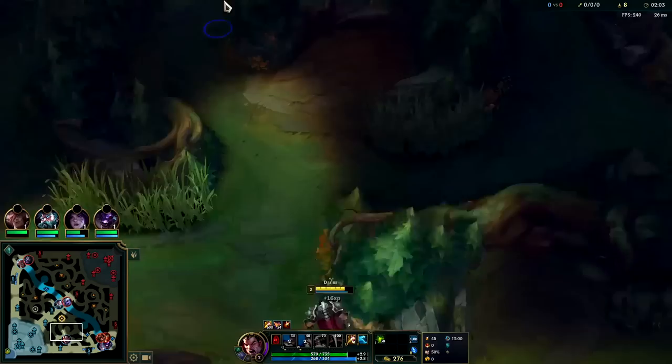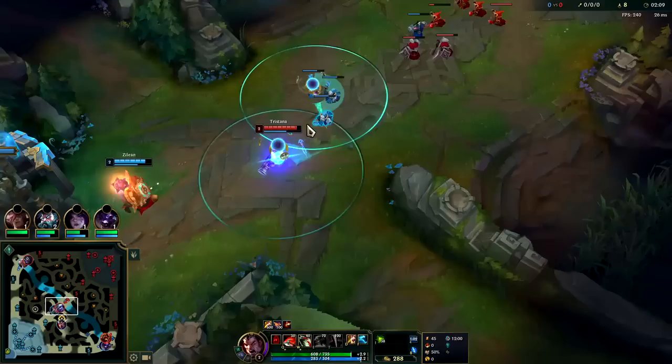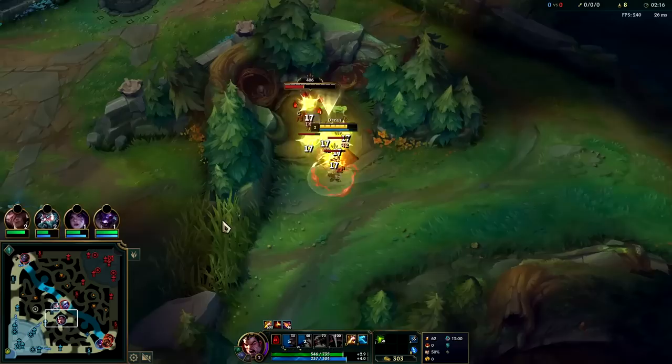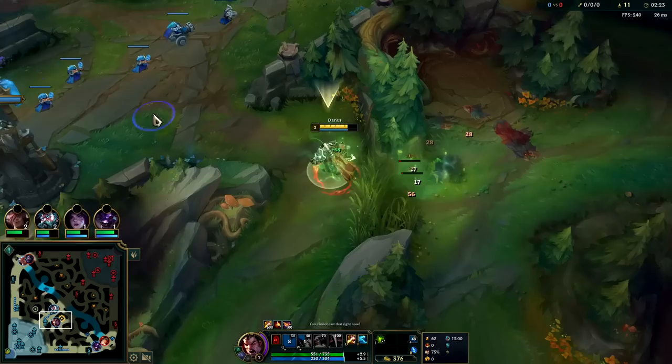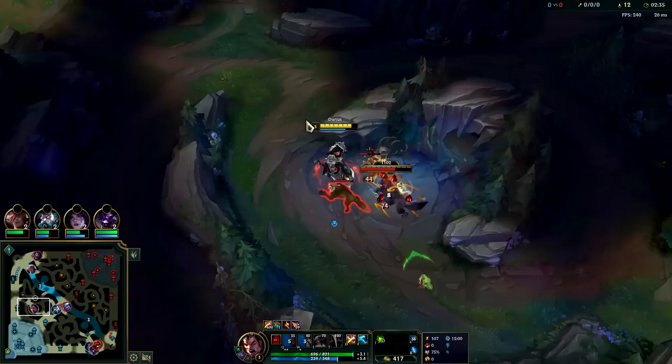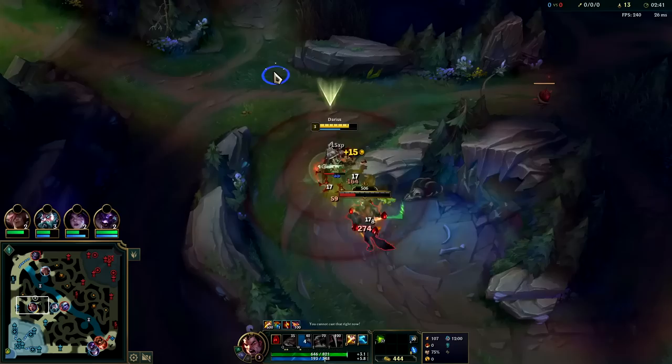Kill the healthy ones — whenever your W kills something it goes on a short cooldown and also refunds mana. You don't have to worry about mana too much as a jungler because you'll never run out due to your jungle item. Now that we've gotten a few hits on the big one, we can get some hits down on the little ones. We don't want to kill the big one and have all the little ones still needing a bunch of auto attacks.